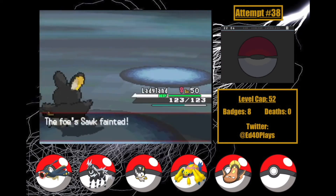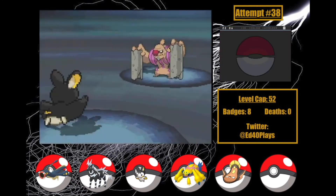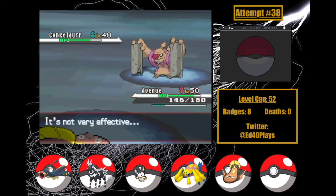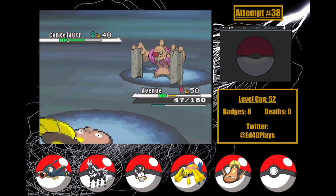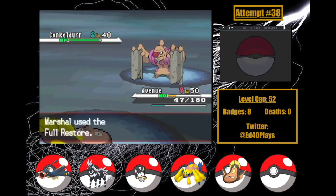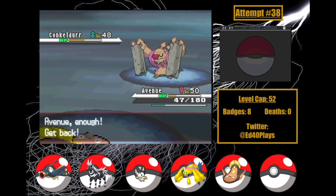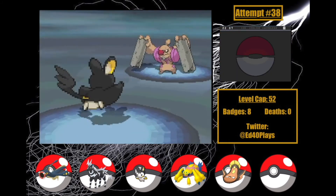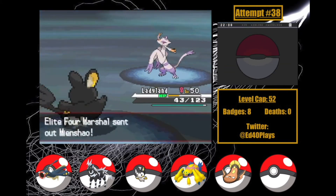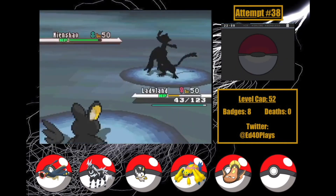Conkeldurr is out now, but my other two Volt Switchers are pretty bruised. I use Volt Switch and go into Avenue. Stone Edge barely does anything, so now I get to start attacking. Hammer Arm does a good chunk as I hit Thunderbolt to take Conkeldurr to a sliver — now Marshall heals and Thunderbolt does half. I switch back to Ladyland, who gets hammered to a third with Hammer Arm, but she's alive and can take Conkeldurr out with an Acrobatics. All that's left is Machamp. We outspeed and take him out for the win! Ladyland levels up for her hard work.